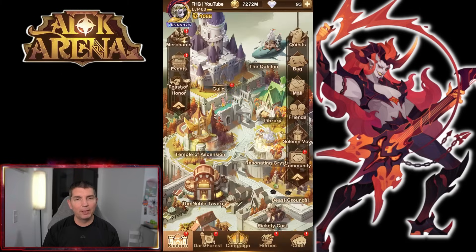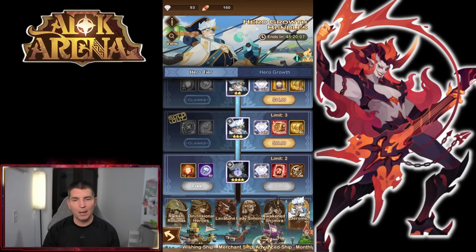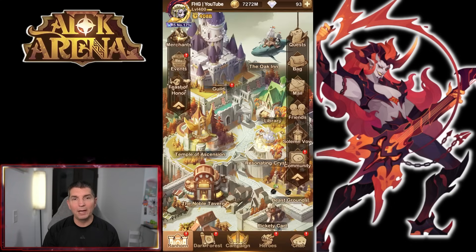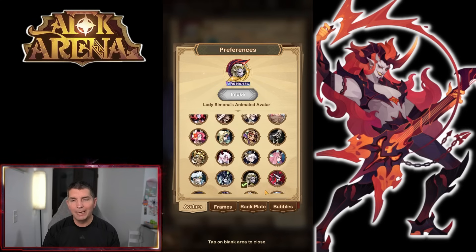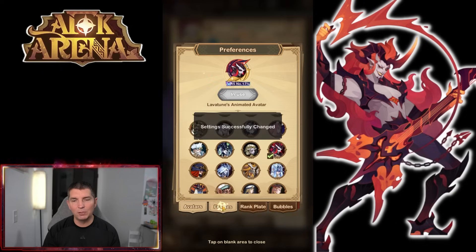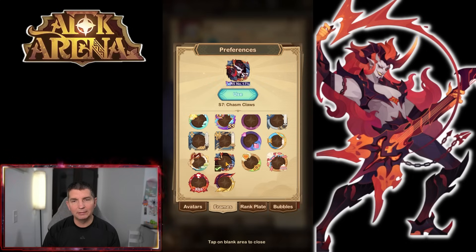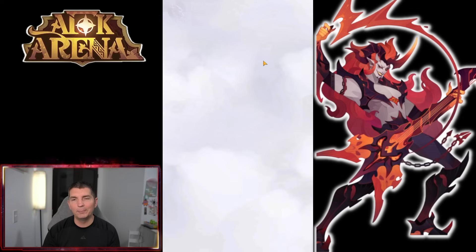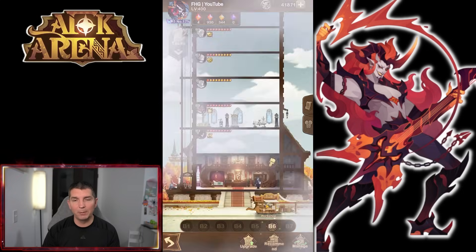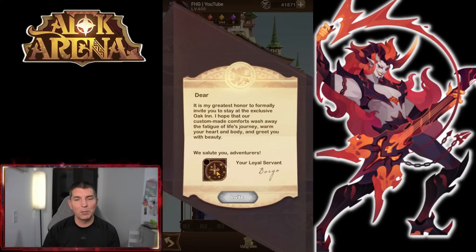Unfortunately we're going to be diamond-poor, so we're not going to be able to build out the rest of his furniture room right now. Jerome is up because he's leaving, and that did give us the avatar frame. Lady Simona, who we just recently built, is going to be replaced. There is Lavatune — looking at our frames, I don't like how difficult it is to see him. Let's go ahead and pop him into the Oak Inn. We have 41,000 coins so we're definitely building him out.